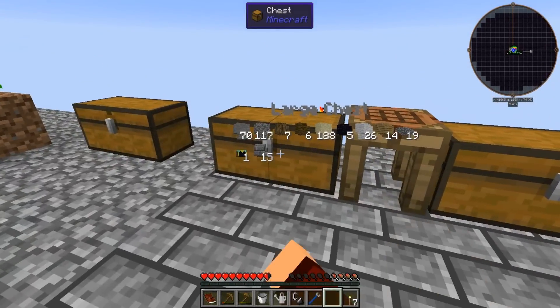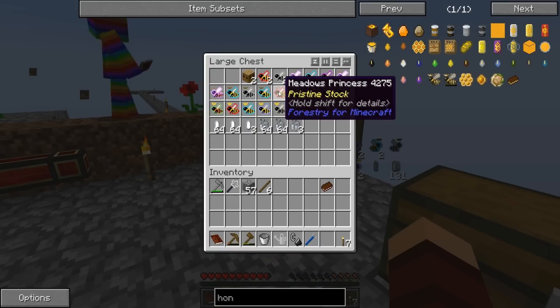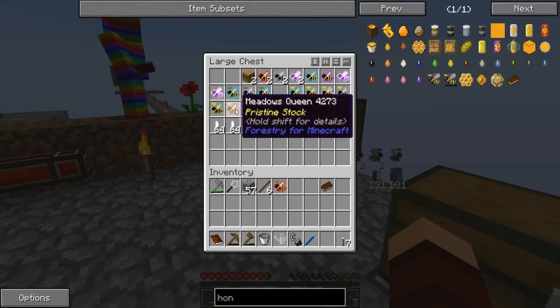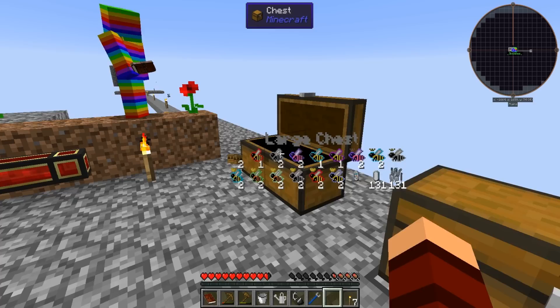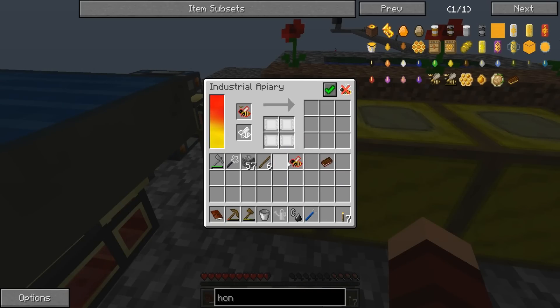All right, let's do this real quick. I want to get some of these bees going — real basic stuff. I'm going to grab a meadow princess and submit these quests so we can get the redstone and the glowstone. So meadow princess and a meadow drone — I'm going to stick them in this first apiary. That should make us a meadow queen.